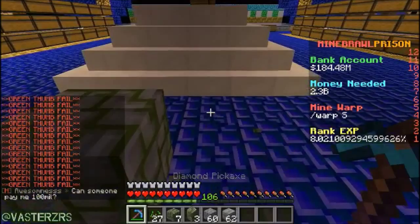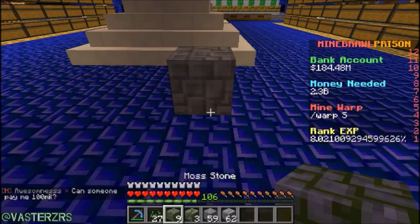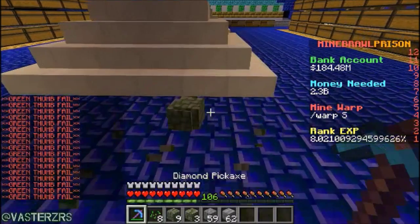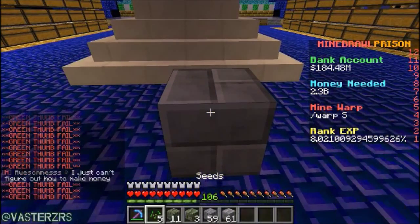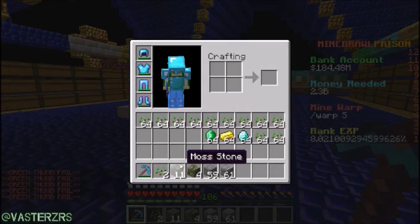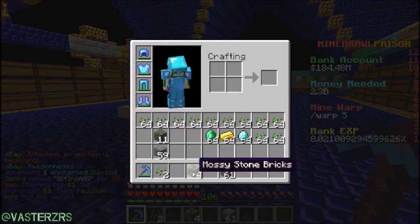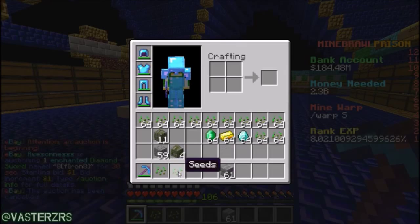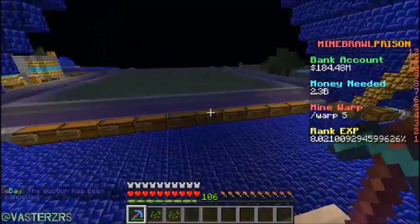If you look at my inventory right now, I have nine mossy stone. Now watch: for mossy stone — made from cobblestone and seeds — you get two each time you break it. For the mossy stone bricks — made from stone bricks and seeds — you only get one each time you break it. Keep that in mind when deciding which one to farm.